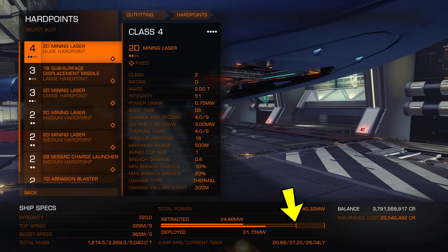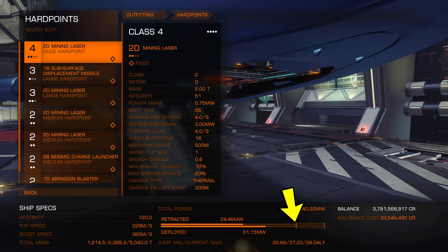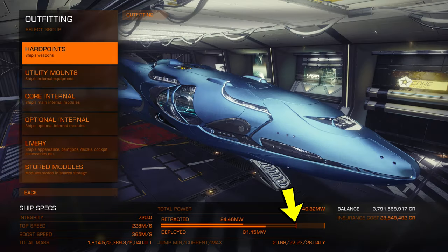Here's the part that can catch some people out. You must make sure your power draw does not exceed your maximum power available on the deployed bar. If you do exceed it, as soon as you deploy your weapons for action your ship will shut down — unless you set your priority groups as mentioned in episode one of the Ultimate Beginner series. You can switch off things to keep you within your limits, but for an easier time, just make sure you have a good enough power plant for whatever activity you want to do.